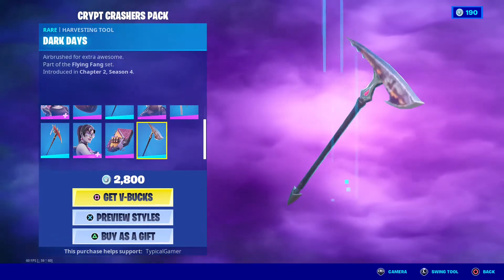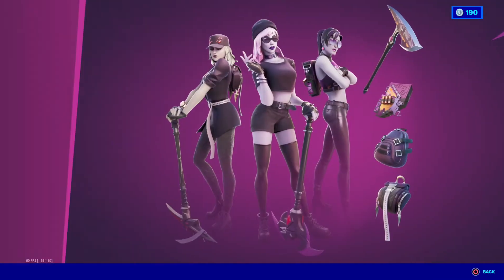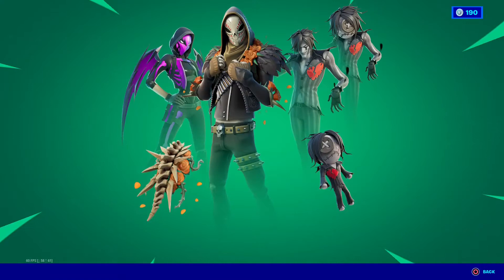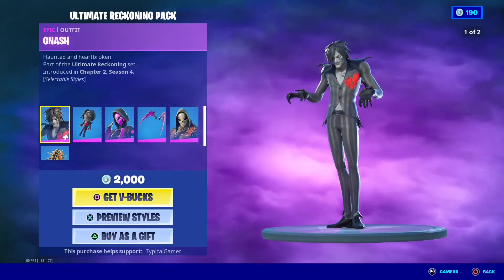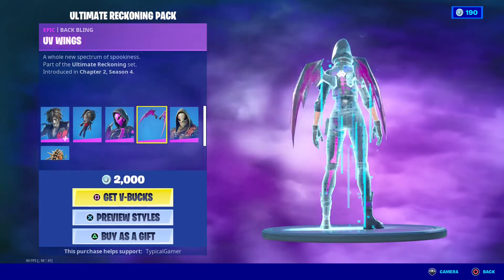The Crypt Crashes Pack has Midnight Dusk, Baddie Pack, Fanfax, Arachne, Culture Arachne, Tote Web, Spirit Slice, Lightsurf, Bomber, Fire Breeders Day Pack, and the Dark Days Pickaxe. Then there's the Ultimate Reckoning Pack, which is about 20 bucks but in V-Bucks, not regular dollars.